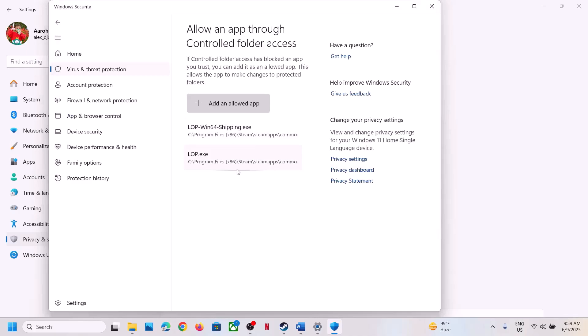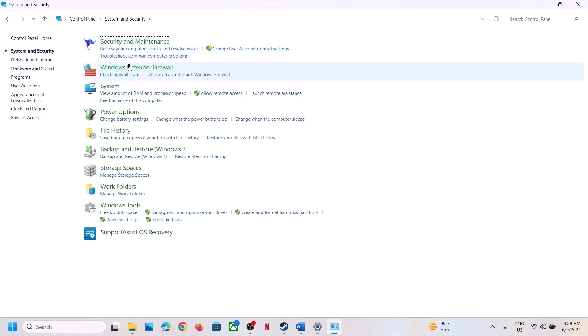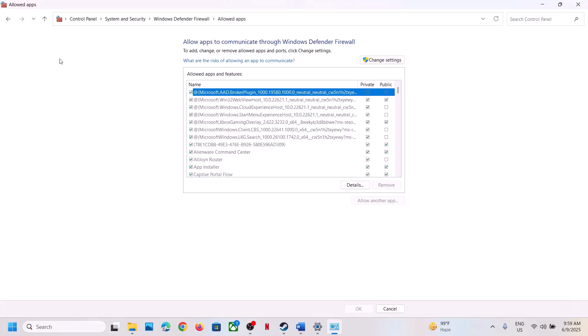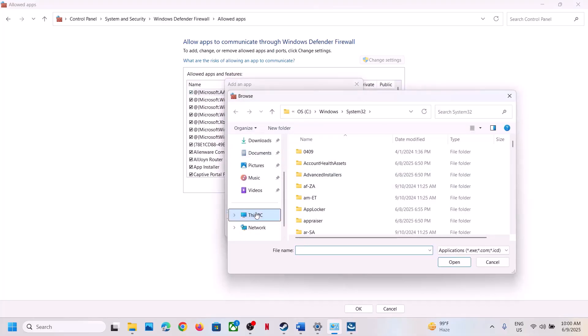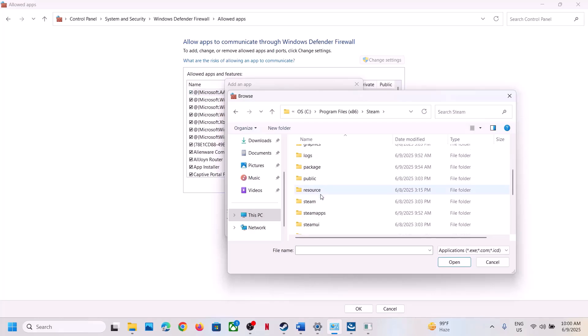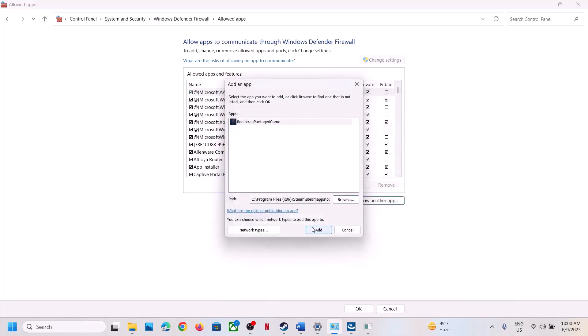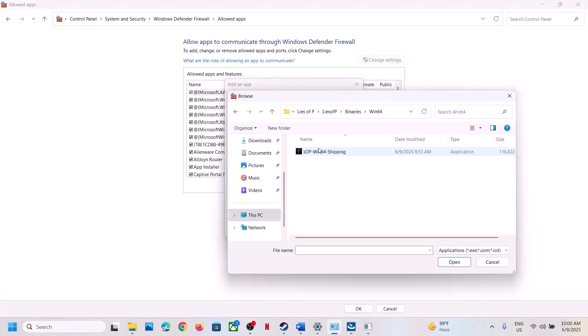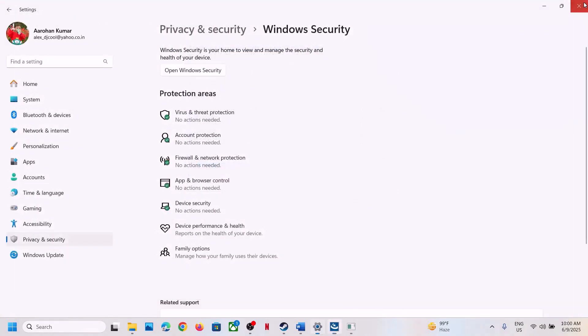Once the game is added, type 'Control Panel' in the Windows search box and open it. Go to System and Security > Windows Defender Firewall > Allow an app or feature through Windows Defender Firewall. Click Change Settings, then Allow Another App, click Browse, go to the game installation folder in Program Files (x86) > Steam > SteamApps > Common > game folder, select the EXE, click Open, then Add. Also add the EXE from Binaries > Win64.